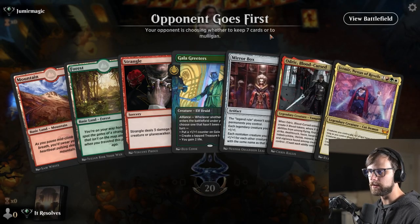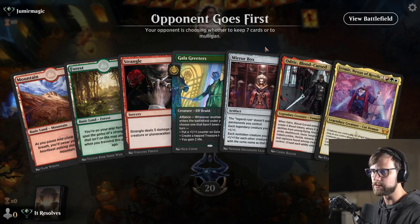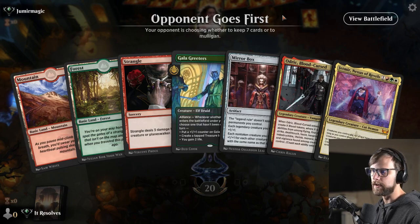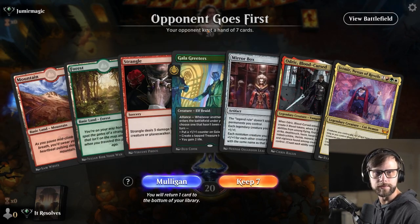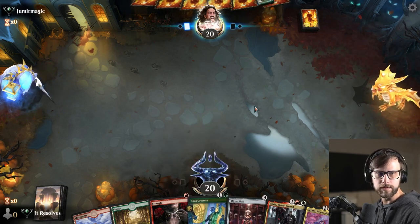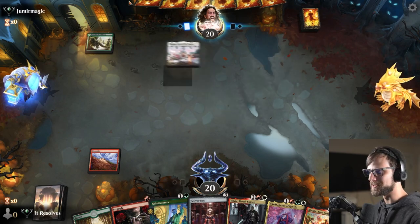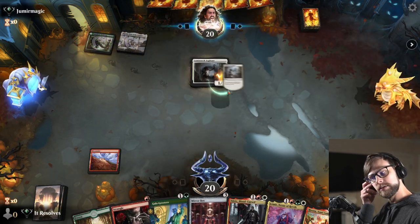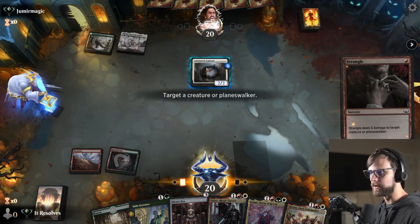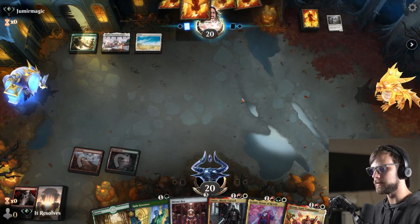Alright everybody, here we are for game number two. I actually do like this hand because of the Galagreeters. We're in a position where if we get another land we should be okay. We do have Jetmir as well, which is quite good. Not overly optimistic, but I think we can reasonably start with two lands and kind of get where we need to be. We do kind of need a white source, but it is worth noting that Galagreeters throws out treasure tokens if we need them — assuming we can get another creature down.